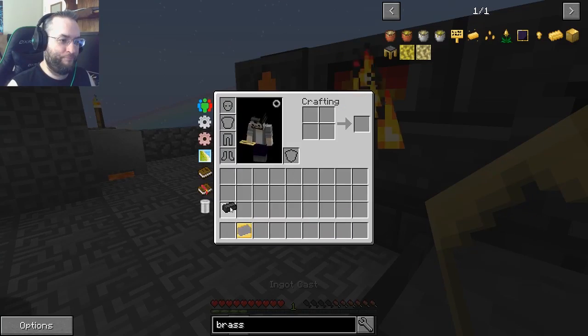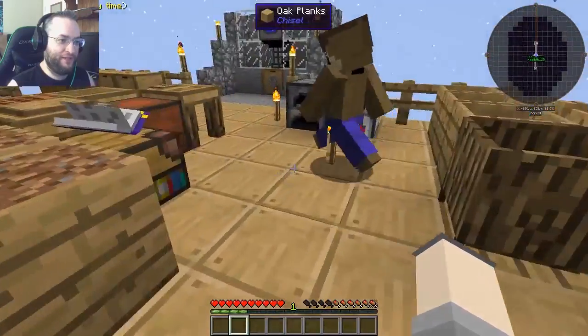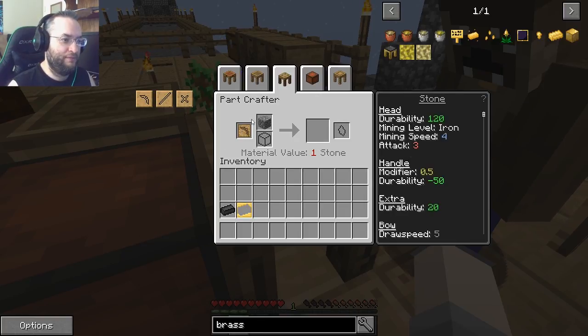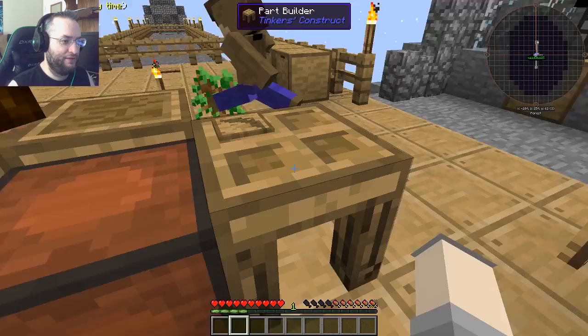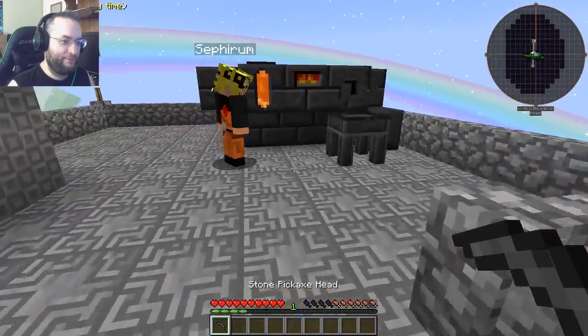Now let us improve that pickaxe. Come back with me. I will teach you how to make new casts. New casts. Go to the part builder. Part builder? I'll just show you since I've got some stone. Okay, pick the part we want and we'll make a stone version. Alright, go ahead and grab that pickaxe head out of there. Got it. Alright. You remember how you made the cast for the ingot, right? Yeah. Repeat the process - only now you've got a stone pickaxe head.